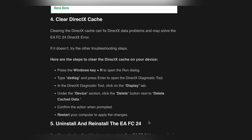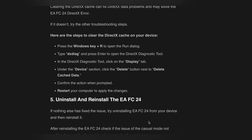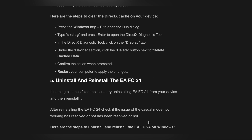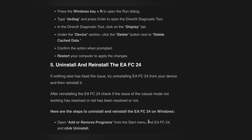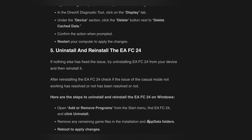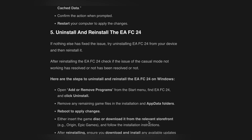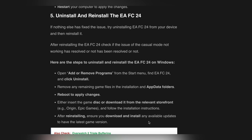Clearing the DirectX cache can fix DirectX data problems and may solve the EA FC24 DirectX error. Here are the steps: press the Windows key + R to open the Run dialog, type 'dxdiag' and press Enter to open the DirectX Diagnostic Tool. In the tool, click on the Display tab, and under the Device section, click the Delete button next to 'Delete cached data.' Confirm when prompted, then restart your computer to apply the changes.